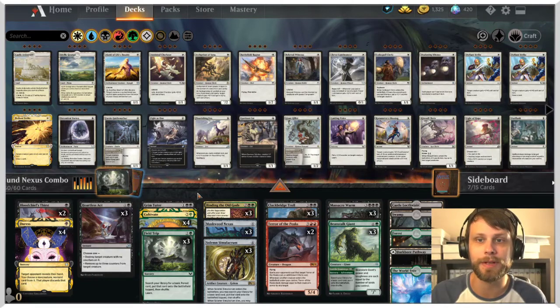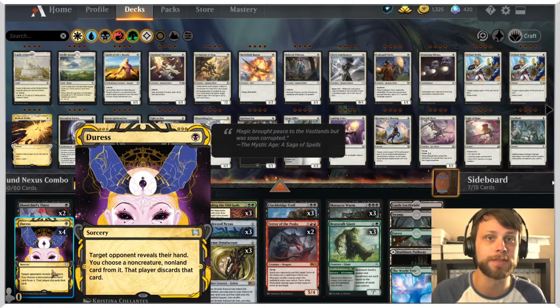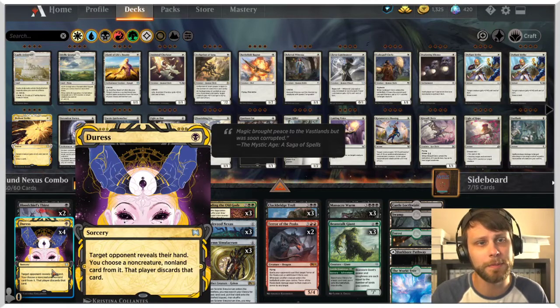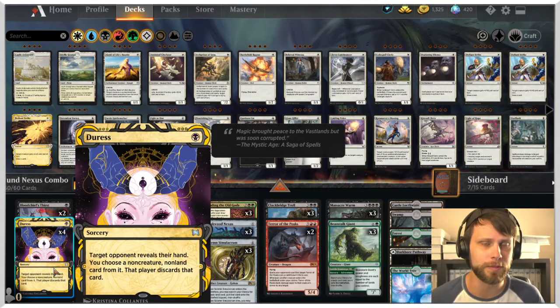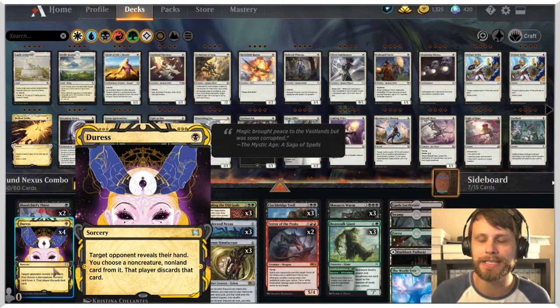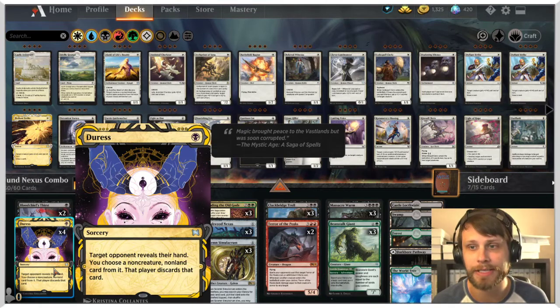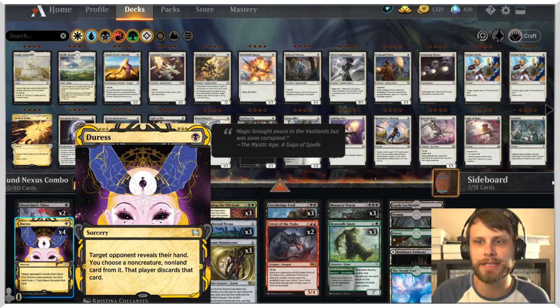Because of Maskwood Nexus, that's everything — so we get Terror of the Peaks, the Clackbridge Troll, Massacre Worm, Beanstalk Giant, and Solemn Simulacrum. That combination of creatures, ideally between Terror of the Peaks and the Troll, with Massacre Worm being able to kill all the zero-ones, should finish off the opponent without any issues. That's the goal. It doesn't always work, but we do have quite a bit of ramp to help us get there.